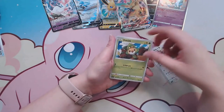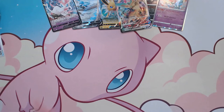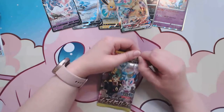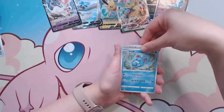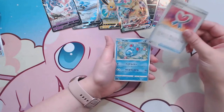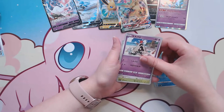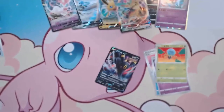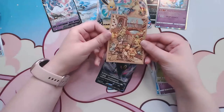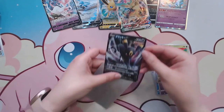We got Kangaskhan, Tinamo, Impidimp, and that thing — the sun and moon badge. Well, I know that's not what badges look like, but I don't know what it is so that's what I'm going to call it. We got a heart ribbon, Marill, Sandygast, Dewpider, and Umbreon. Look at these sleeves — aren't these sleeves cute? I'll slide it in there.